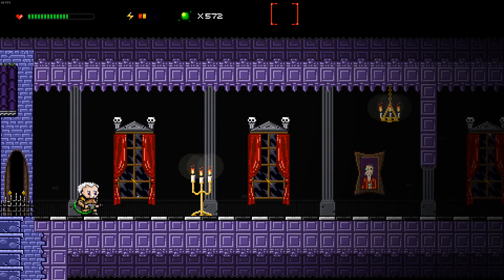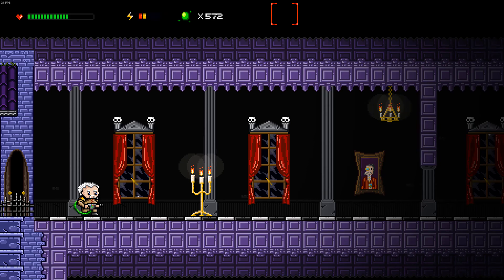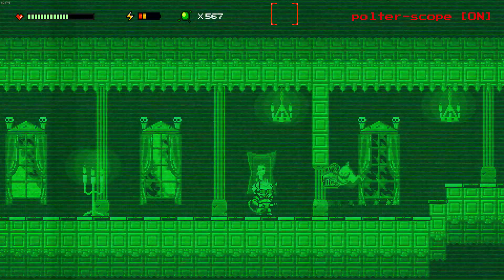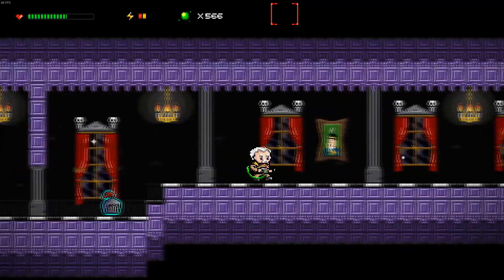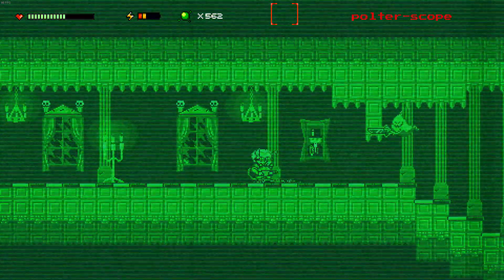Hello everyone, Eldrick here, and welcome back to another episode of Ghostly Matter. We are here in the Blackwood House and we are going to try to take down these ghosts. We have some new skeletons here.